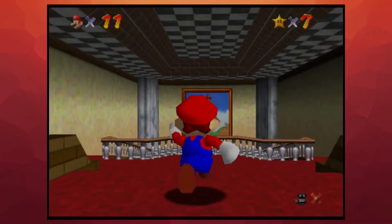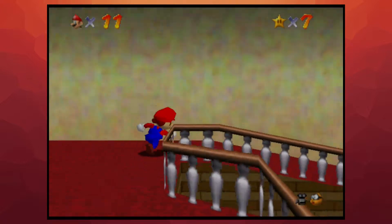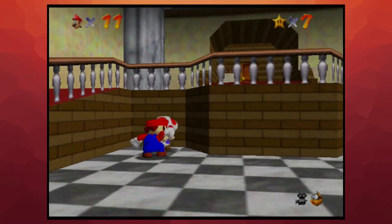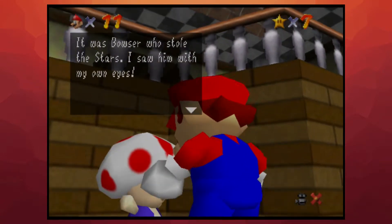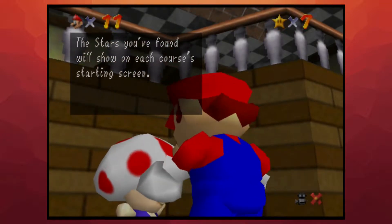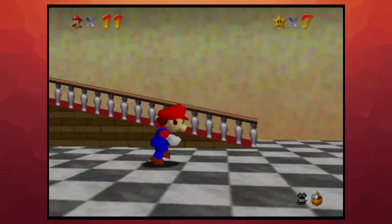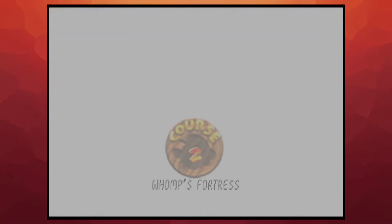Open. I want to say there's a toad in this room that gives me a star, but I could be wrong. Well, there is a toad. Nope. Let's not punch the toad. He talks about cap switches and how to pick the stars. Whomp's Fortress. Chip off Whomp's Block.